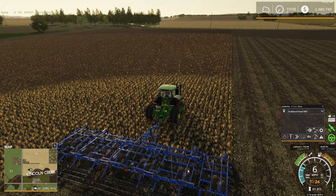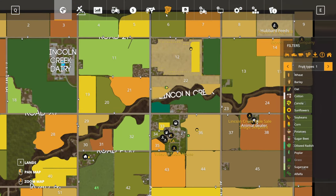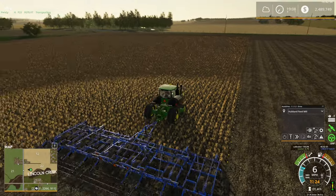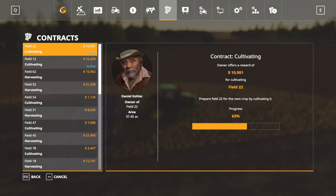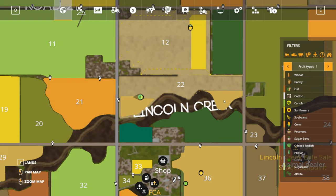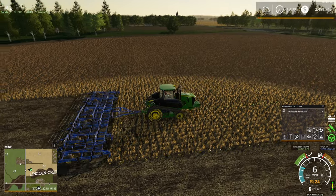We're almost done with the field. Let's go check the contract. I also need to finish field 12 — I didn't quite finish that one last time. We're at 63% done. It looks like we got more than that done, but there's another section over there I forgot about. Field 12 is almost done too, so we'll press on.